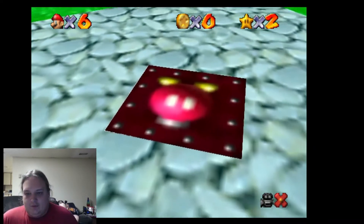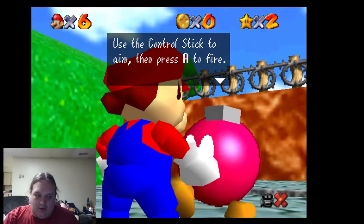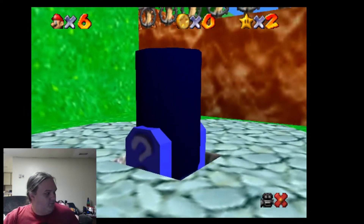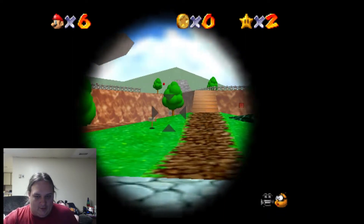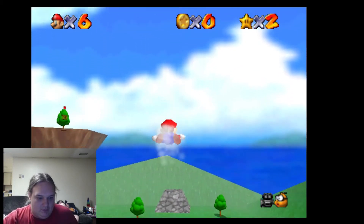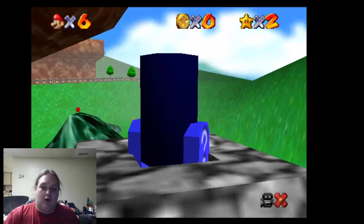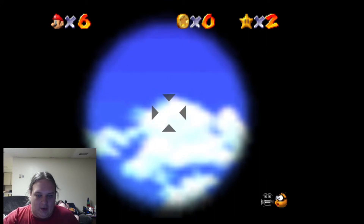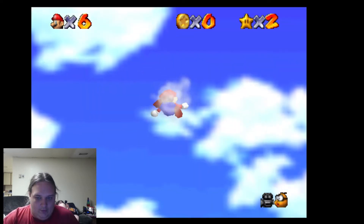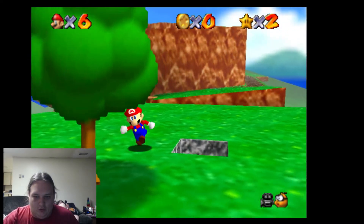Alright, ready for blast off. Pop into the cannon. You want to aim a little bit high. Also, they have inverted controls and I don't like inverted controls. So we got close to this cannon here, which is what we're gonna need to use to get into the floating island star. Alright, so we want to aim right about here. And... bam! Right in the tree — like a boss.